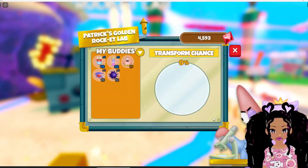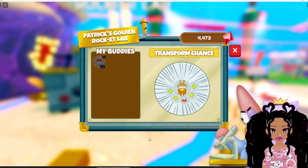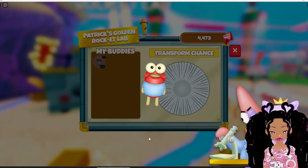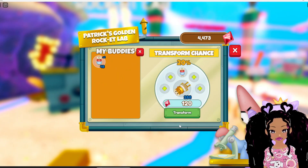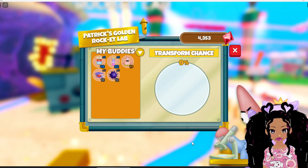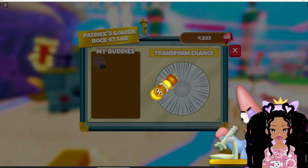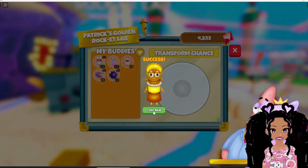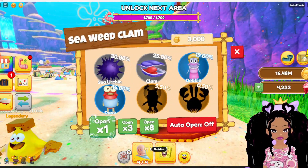What's going on over here? My buddy's transform chance — Patrick's golden rocket lab. What does that do? Let's try it. Transform failed — so I got nothing? Let's try this again, come on Patrick, give me something good. Let me do it with Tina — give me something good. I got something decent, I don't know what it is but I think she's just golden now. I'll take it — let's try again.